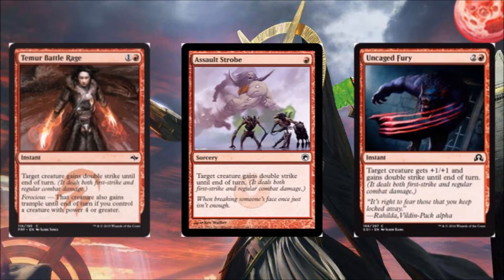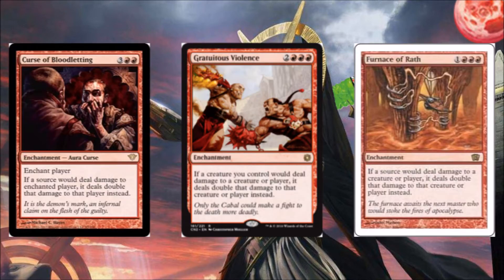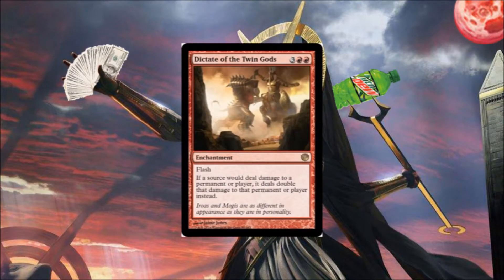Next we've got some double-up effects. The first ones are double strike: Temur Battle Rage gives double strike and trample. Assault Strobe is one mana for double strike. Uncaged Fury is +1/+1 and double strike. Insult to Injury — the first side says damage can't be prevented this turn and if a source you control would deal damage, it deals double that instead; the Injury side deals two damage to target creature and two damage to target player. Fatal Frenzy is X plus +0 where X is its power, but you sacrifice it at end of turn. Rush of Blood is the same thing except no sacrifice at end of turn. Curse of Bloodletting goes on one opponent and doubles the damage you do to them. Gratuitous Violence doubles the damage your creatures do. Furnace of Wrath doubles all damage. And Dictate of the Twin Gods doubles all damage with Flash.